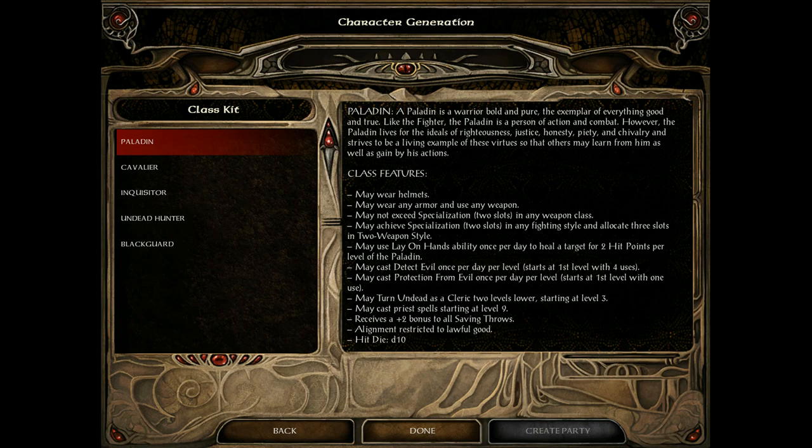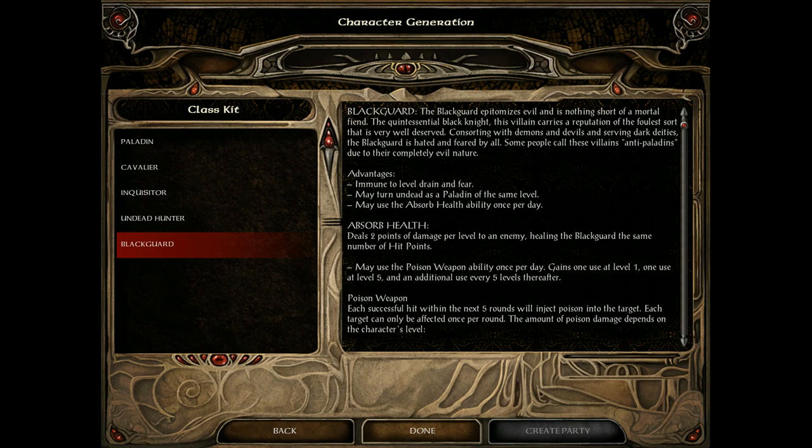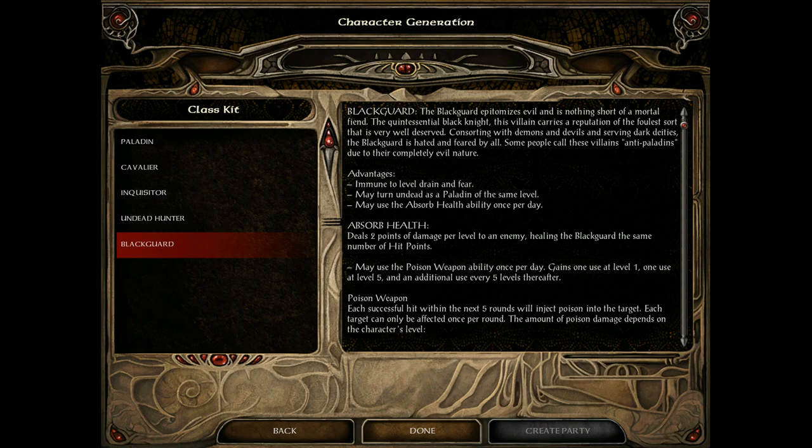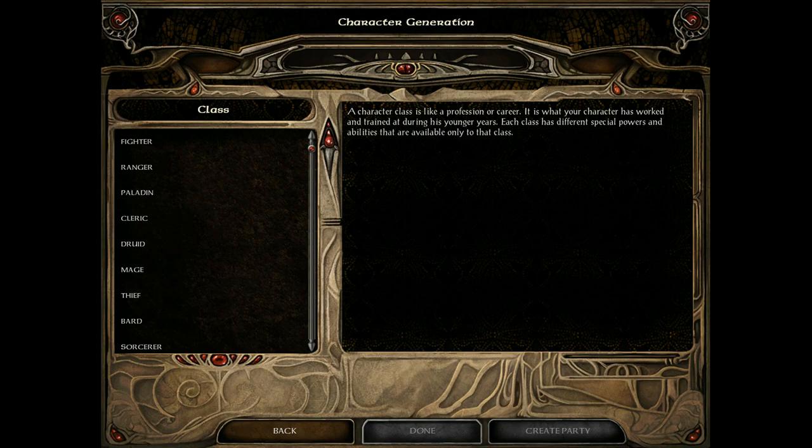Paladins are the most strict class in the game, except for Blackguards. Paladins can lay on hands, use any weapons and armor, specialize in two ticks of certain weapons, detect evil, protection from evil, turn undead like clerics, cast weaker cleric spells, and must be lawful good. Blackguards are evil anti-paladins — they can be any evil alignment, have roar of despair, poison weapons, drain life to heal themselves, but cannot use paladin abilities. The good news is they're immune to drain and fear.